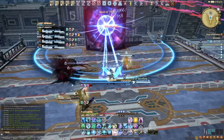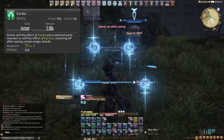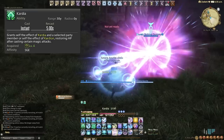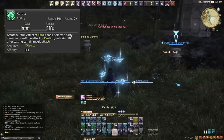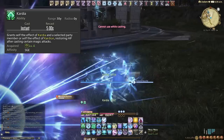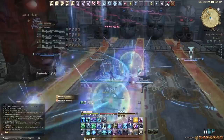Let's move on to Kardia. This is a buff we apply to one particular party member that makes every single one of our offensive spells heal them for a static 170 potency, all the time. This is essentially our fairy — scholars have their fairy which heals passively, and Kardia is pretty much our fairy as a Sage. We have more flexibility with it though, because we can manually switch who we want to heal, whereas the fairy kind of does its own thing.